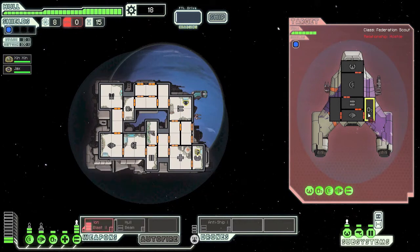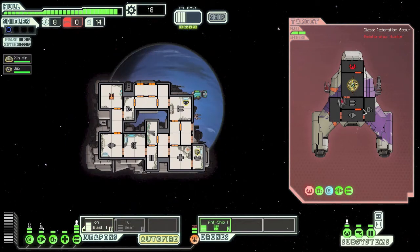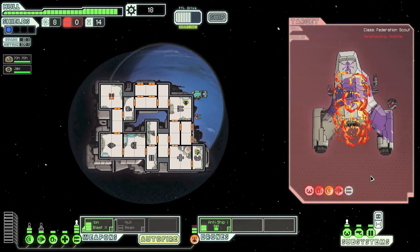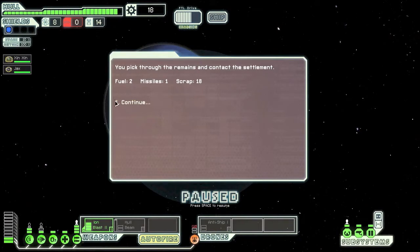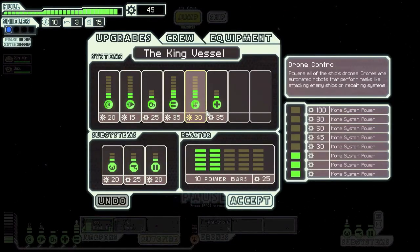Let's attack — fire! We'll send some ion blasts to their shields and get the anti-ship drone out. We're taking some damage — we should keep the ion blasts on auto fire. Shields are down, we're going good. This is for Jimmy! Their O2 is gone, they're doomed. How dare you go up against the King Vessel!